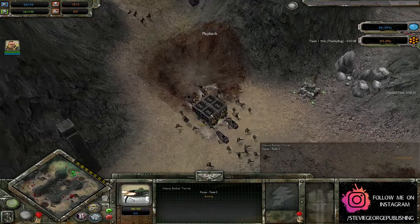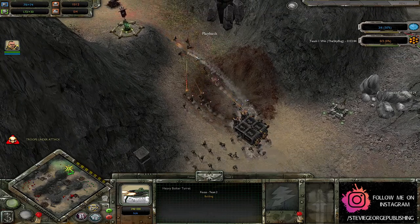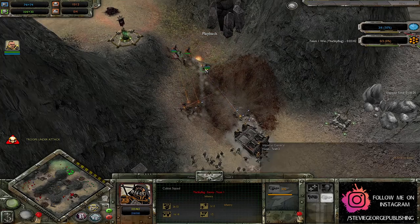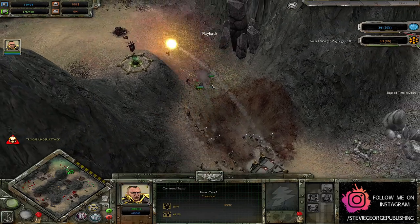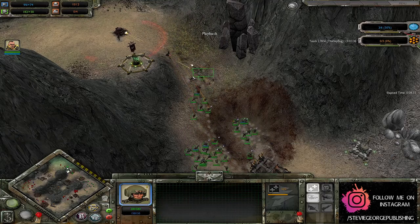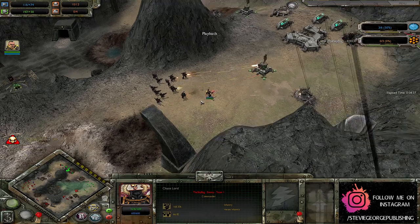Heavy bolters are going to go on down here again — fairly defensively to be honest. Might want to move that up a little bit further. This Cultist squad is not going to survive against this torrent of guardsmen with all their grenade launchers. Command squad going to move forward, probably tanking all the damage from this heavy bolter.